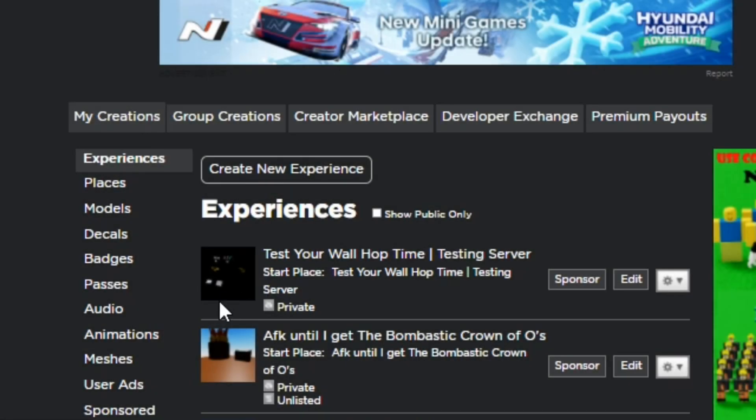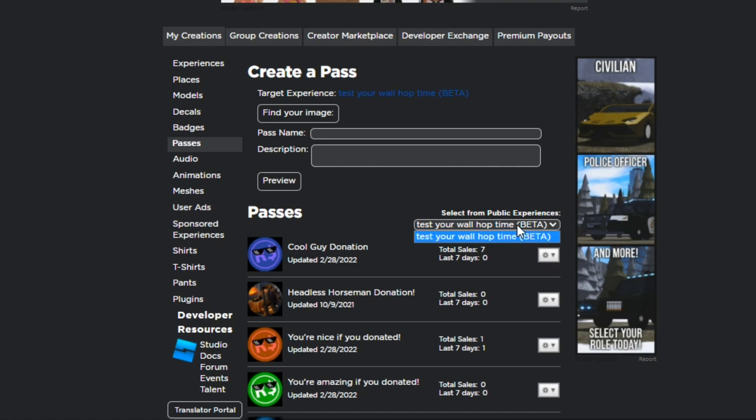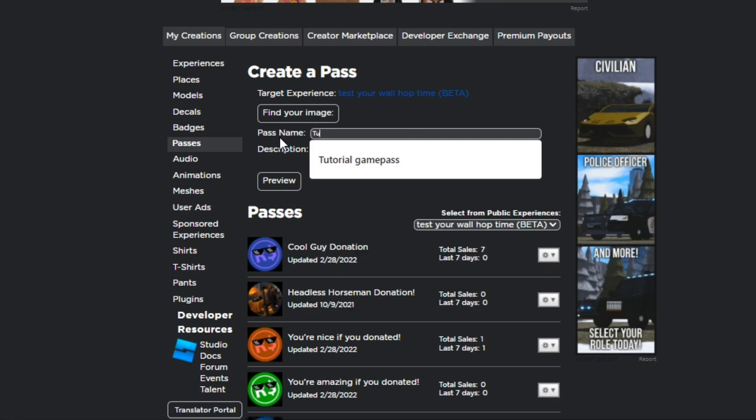Alright, once you get to the create page, all you have to do is go to Passes. For whatever game you have, all you have to do is find your image. I'm going to find my image — you can put whatever image you want. I got my image, then you just name the game pass.